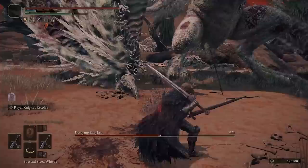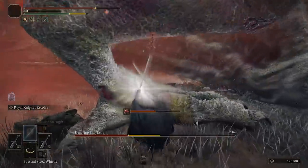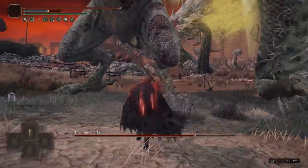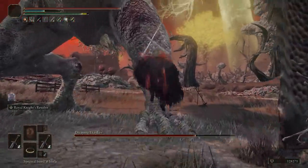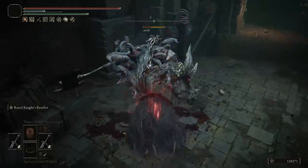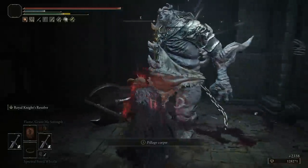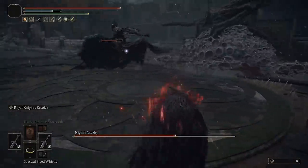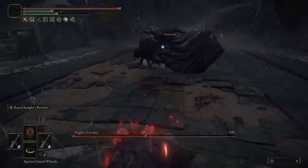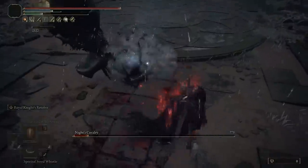In one test I used Royal Knight's Resolve on both with a heavy affinity and the damage was quite nutty — about five to six thousand on a dragon, where normally I'd need a really powerful buffed spell to pull that off. You can also stagger enemies if you land enough jump attacks. In a second test I used frost scaling and it's even better at burst damage since you get both the frostbite damage and the jumping attack combined for even higher bursts, which is really nice.